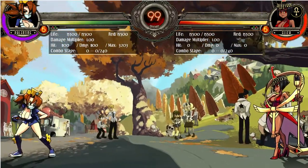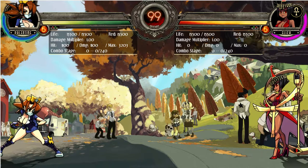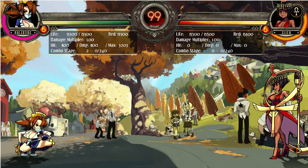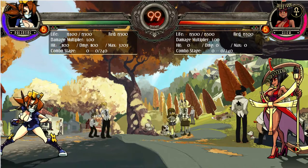Next would be Vile Hazard. This is kind of where Valentine gets a bit more complex and interesting as a character. She has three versions: light, medium, and heavy. You can charge it up three times with each version, and each version does something different.